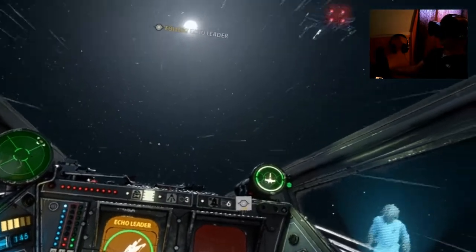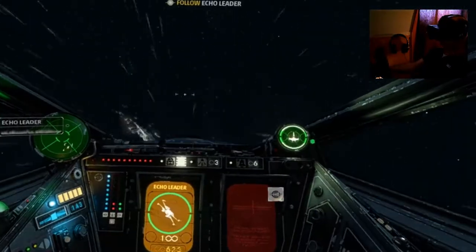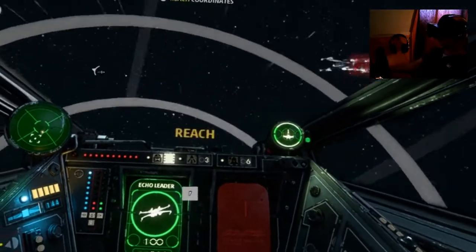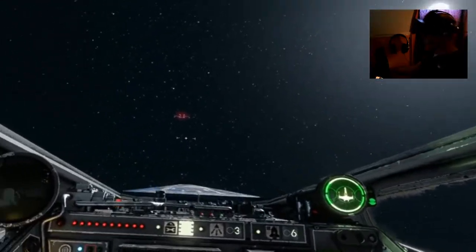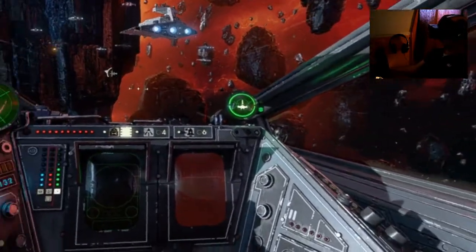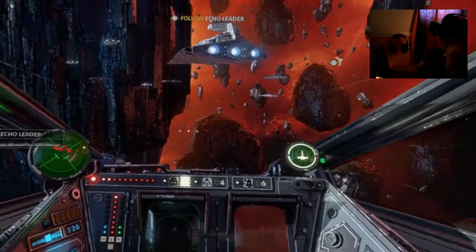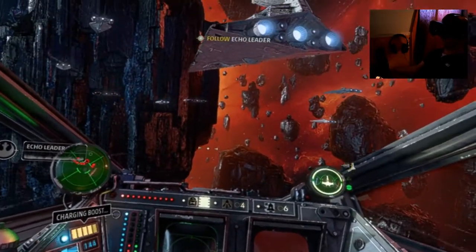Commanders verified the distress call from Fostar Haven — we need help. Alright, time to go. Echo Squadron, join the first wave and head to the rendezvous point. Woohoo! This had to happen while half the fleet's away. Let's load up shields, load up weapons — engines. It's risky, but flying fast and close to the Star Destroyer's hull should get us to the other side safely.